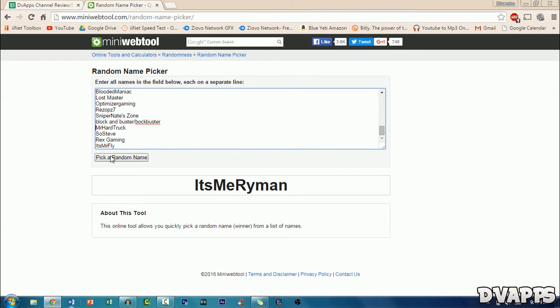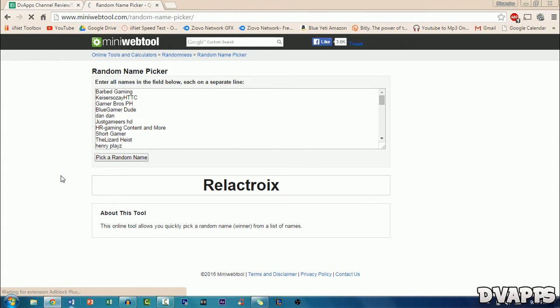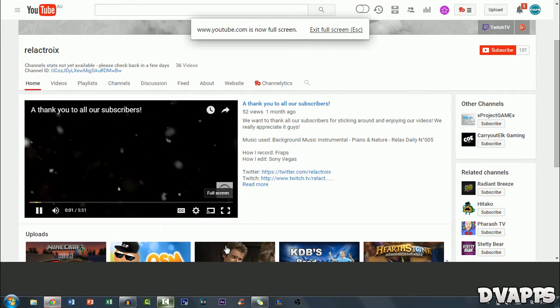I'll click on pick a random name — the next channel is Relax Troix. I'm not sure if I said that right; it's a pretty unique name. Let's go to the channel. This is Relax Troix's channel. Nice channel banner, but I can see the Twitter icon is being cut off by your logo, so maybe try moving that to the bottom of the channel banner or to the other side. Otherwise, a pretty nice looking channel banner and also a nice looking logo. Let's move on to the trailer.